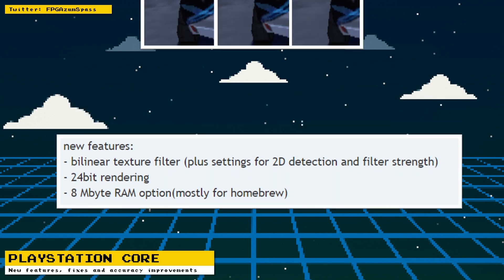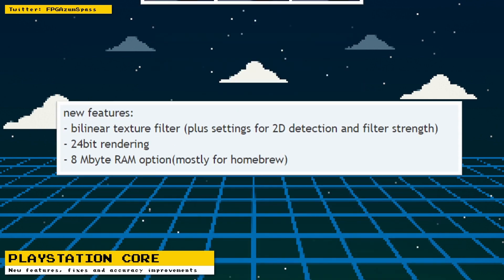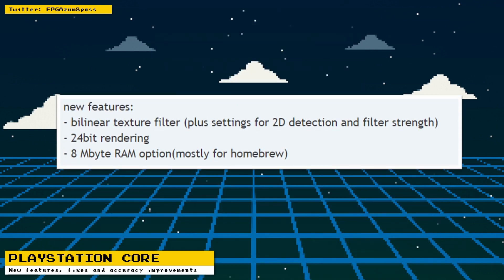The first new feature is bilinear filtering, which smooths out textures for games. The feature is smart enough to not apply the filtering to 2D elements like heads-up displays and scores. You can also adjust the intensity of the blur in case there is too much blur in a game. The next new feature is 24-bit color rendering.